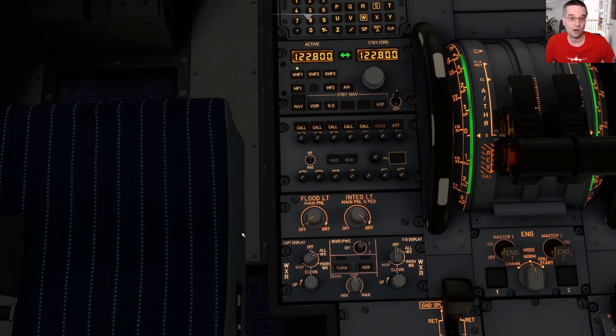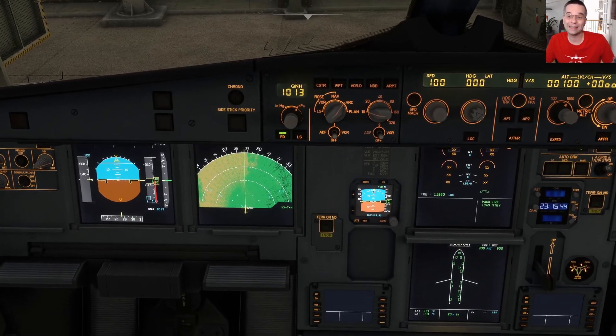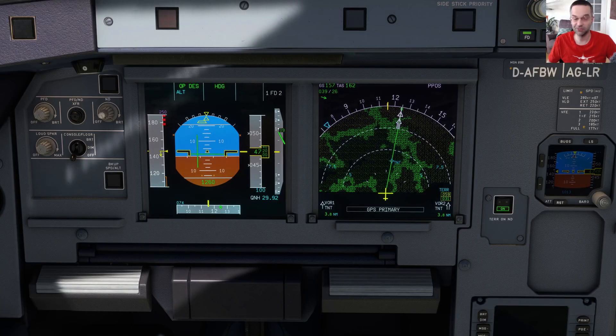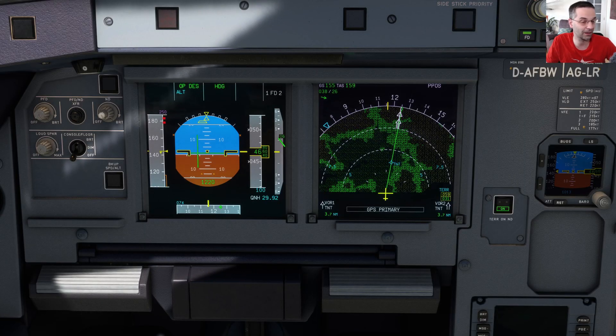On top of that, the INI also has a very basic weather radar, within the limitations of what can be done in Flight Sim. However, one thing the INI doesn't have is terrain radar, which according to their Discord is apparently due to performance issues with the default systems in Flight Sim. The Fly-by-Wire does have a terrain radar but doesn't have a weather radar, so really it's a pick-and-choose situation.